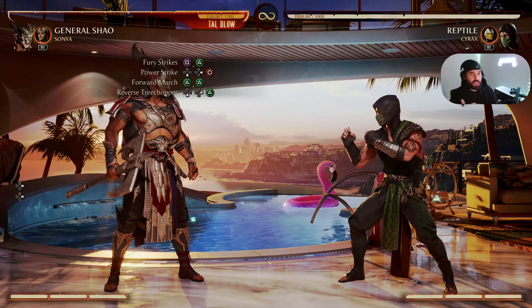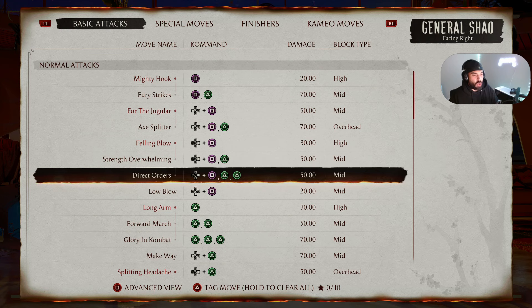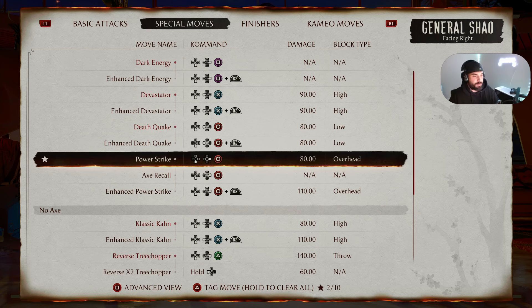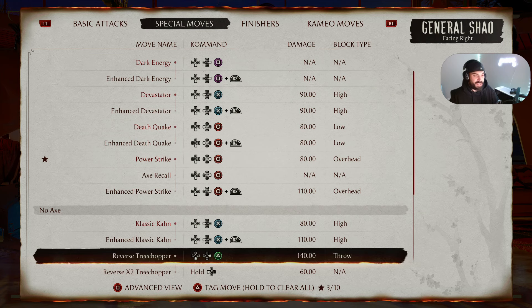I'm going to show you a variation of this beginner friendly combo. To clear all your tagged moves, just hold down Triangle or 2 and they'll all disappear. For this variation, tag Direct Orders. Direct Orders is Forward Square Triangle Triangle on PS5, or Forward 1-2-2 on PC and Xbox. Next, Power Strike again — Down Forward Circle on PS5, or Down Forward 4 on PC and Xbox. This is a longer string, so tag Long Arm next. Long Arm is simply Triangle on PS5, or 2 on PC and Xbox. To finish off this combo, it's Reverse Tree Chopper — Down Forward Triangle on PS5, or Down Forward 2 on PC and Xbox.